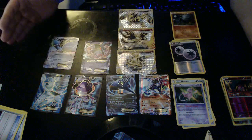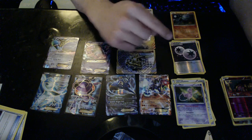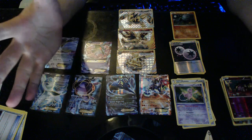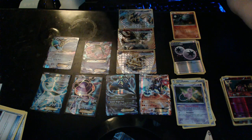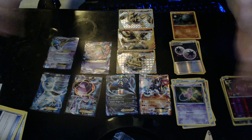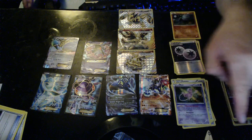Thank you guys so much for hanging out with me while I opened up this box — freaking awesome! If you could see my face I'd be like 'aah' because I'm so excited. We got two Full Arts, some awesome pulls. Five EXs two of which are Full Arts, one Mega EX, three Breaks, a couple DCEs, a Reverse Hollow DCE — we got some awesome stuff! I'll pull the video off Twitch and add intro/outro then put it on YouTube.